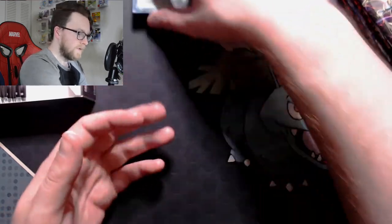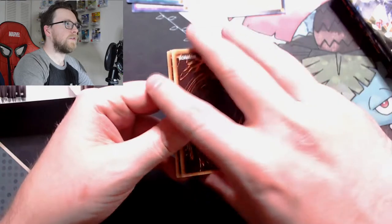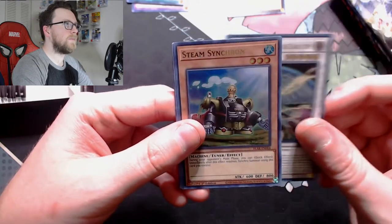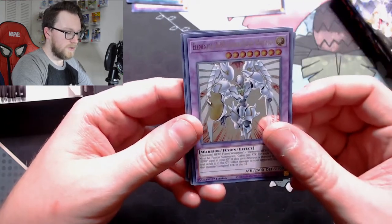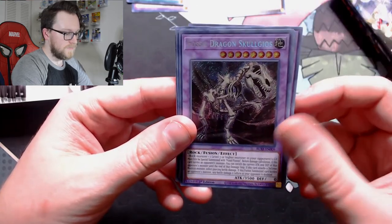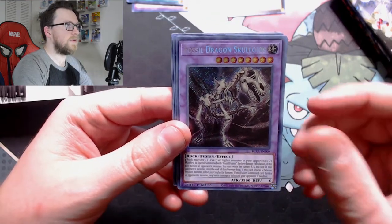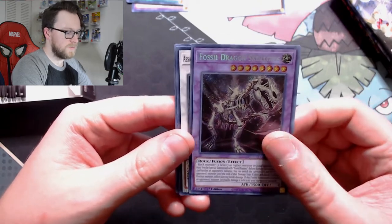That first pack kind of confirmed what I already thought about these packs: the secret is going to be on the front. We're going to put the secrets to the bottom. Then we have Assault Blackwing - Sahoya the Rainstorm, Steam Synchron, Appliancea or Dryer Drake, Elemental Hero Shining Flare Wingman — don't really understand why this was in the set, not like people were clamoring for it, but it's fun nonetheless — and then Fossil Dragon Skulldino. The new fossil cards, I really like them.